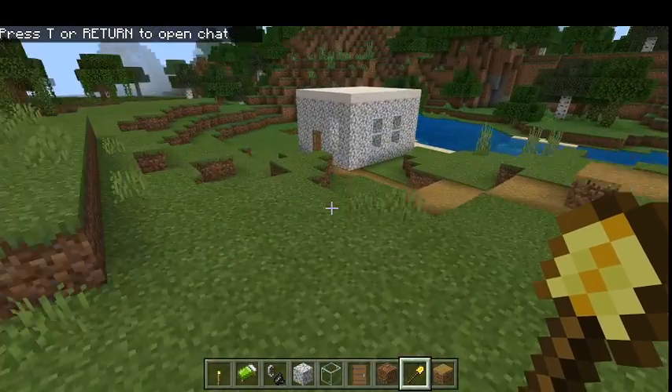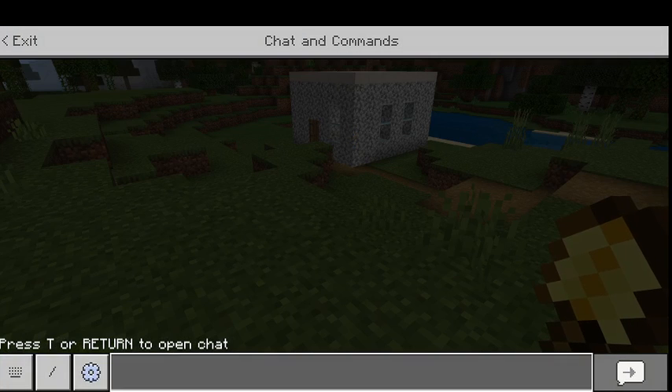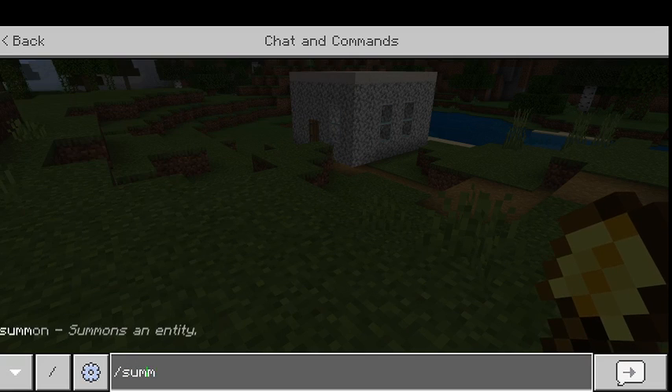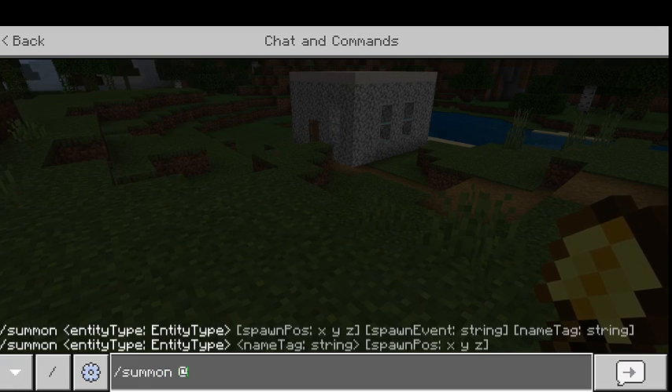So when you're on your computer, all you have to do is push T and then you can type a command. Make sure if you're ever doing a command, type slash.